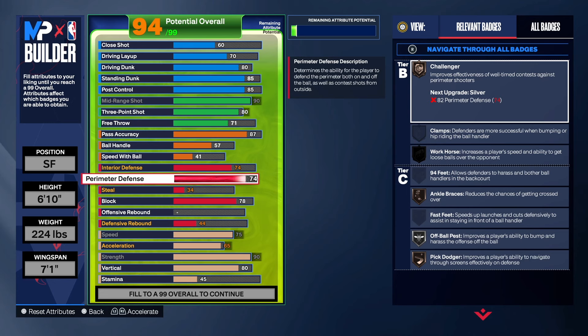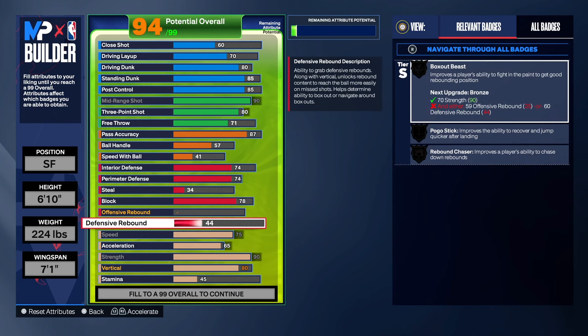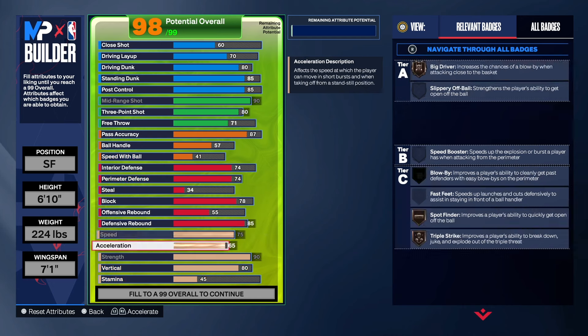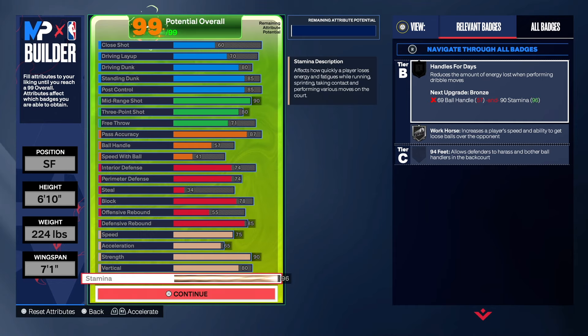I didn't add any Steal on this build — steal is expensive and we didn't add any for this build. For rebounds, we're taking defensive rebound to an 85 and offensive rebound stays at a 55, so we get Gold Box Out, Silver Rebound Chaser, and Silver Pogo Stick. Final physicals: 75 speed, 65 acceleration, 90 strength, 80 vertical, and the rest into stamina.